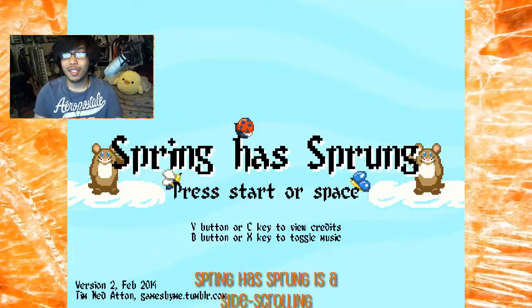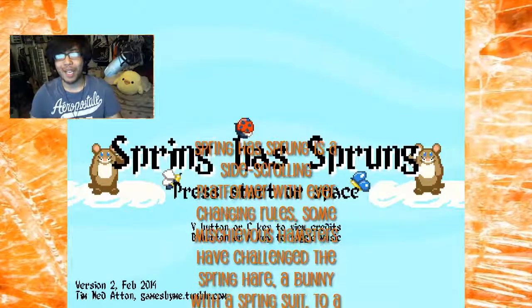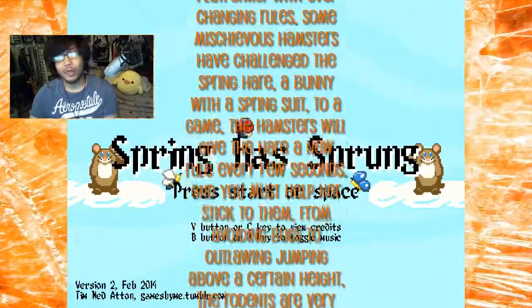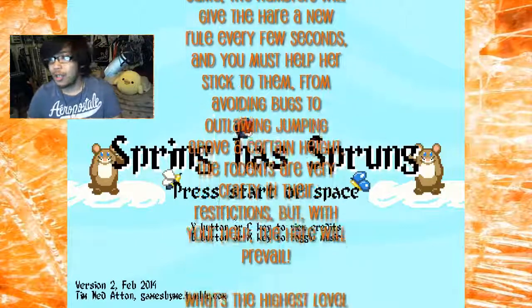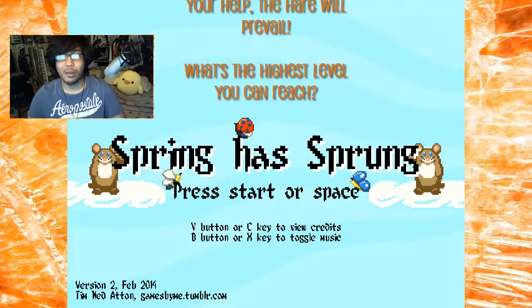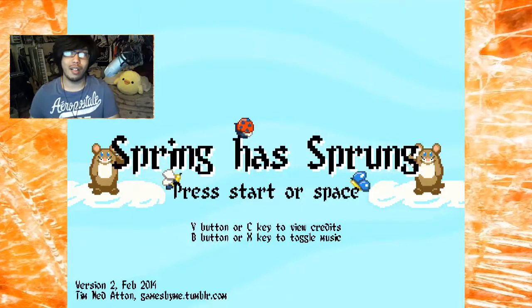Spring Has Sprung is a side-scrolling platformer with ever-changing rules. Some mischievous hamsters have challenged the spring hare bunny with a spring suit to a game. The hamsters will give the hare a new role every few seconds, and you must help her stick to them. Sounds pretty awesome — from avoiding bugs to outlawing jumping above a certain height, the rodents are very crafty in their restrictions, but with their help, the hare will prevail. What's the highest level you can reach?